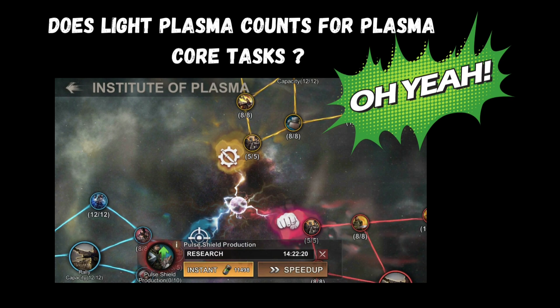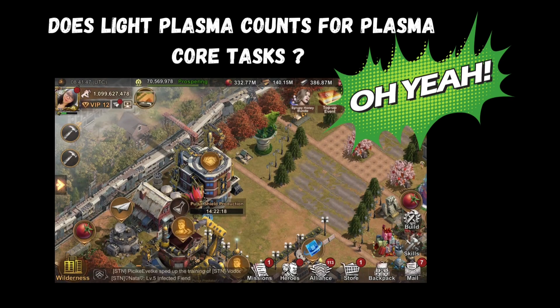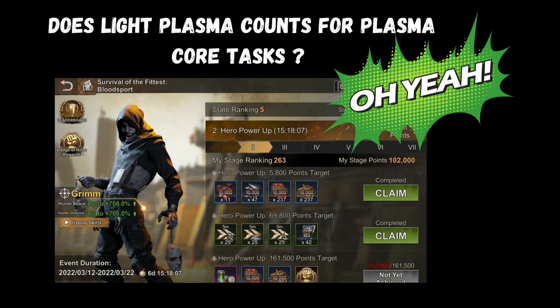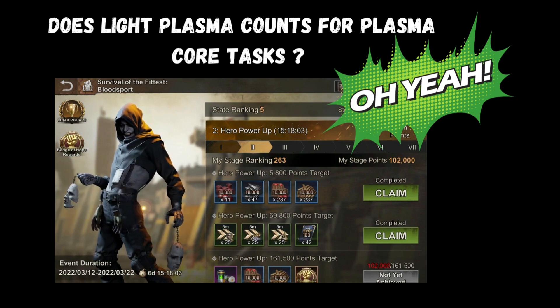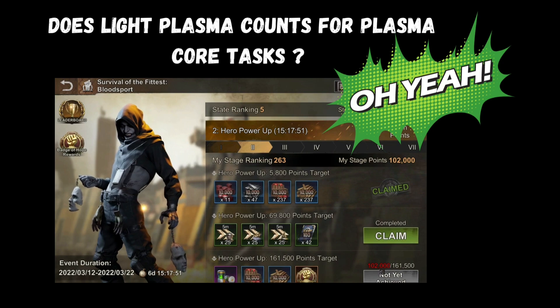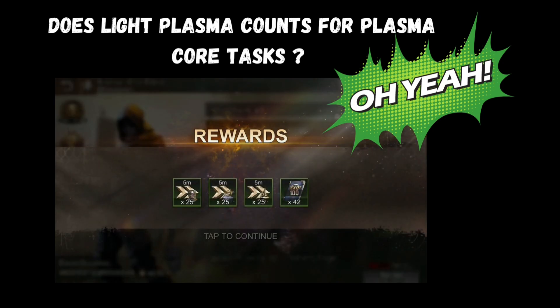At the end of this video, I have added sources of your free Plasma Core as well as Light Plasma showing how much you can get per month on average. This doesn't include all rewards from other events — it only includes Intel, your daily tasks, your Plasma Leakage, and the Purification Building. The numbers shown are averages counted over 30 days.